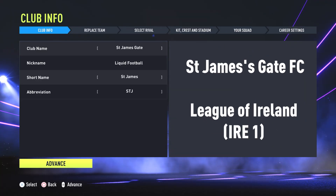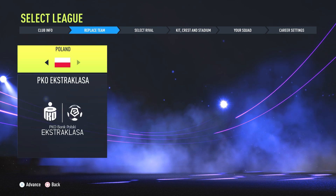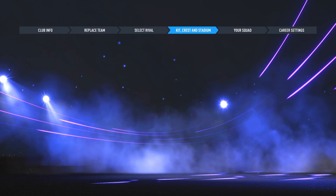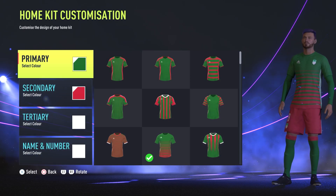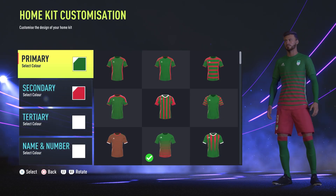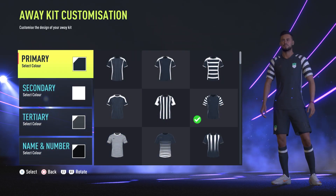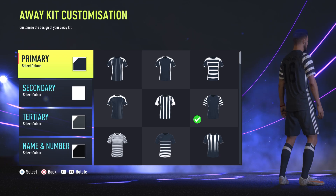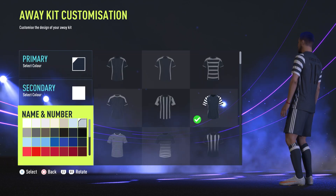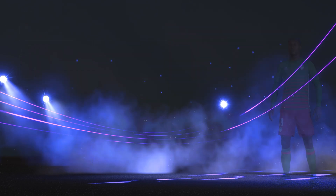If you fancy a really long road to glory, St James's Gate in the Irish League could be the ideal team. They're based in Crumlin, Dublin, and they were initially the football team of the St James's Gate Brewery, which you might know as the home of Guinness. But they're not your typical factory team or a meme related to one of Ireland's most famous exports. St James's Gate were the first winners of the League of Ireland and also the Irish FA Cup. Their senior men's team currently plays in the Leinster Senior League, the third division of Irish football.